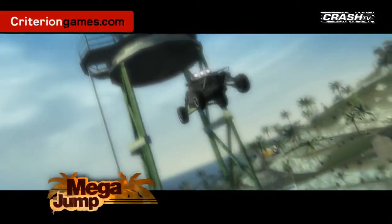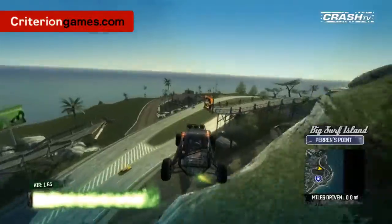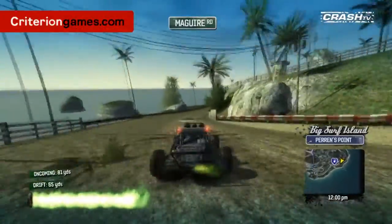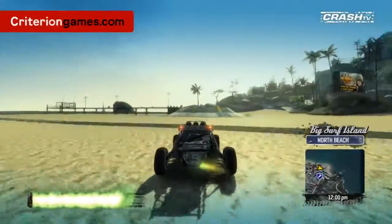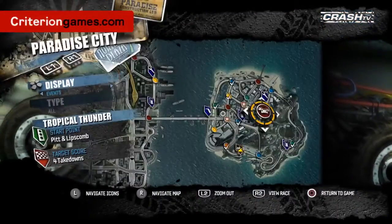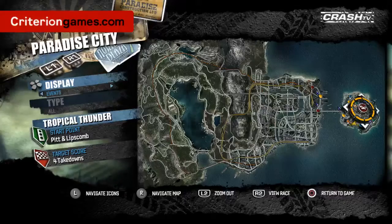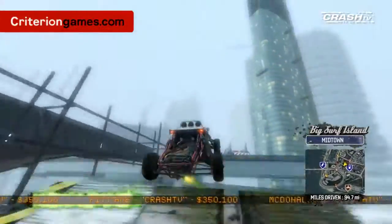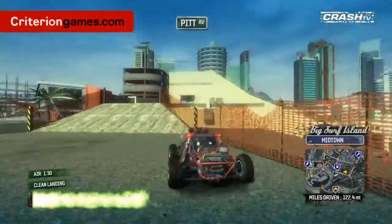One of the things we always said when we designed the island is that our mantra was: if you can see it, you can drive it. We got a bit bored of being confined by roads in other games — we wanted it so that if you see a billboard up there, a jump up there, or your friend up there, you can actually go there. You'll notice Big Surf Island is about the same size as Downtown Paradise, but because we've packed it so full of dense gameplay, the actual amount of things you can do there is greatly increased. Because you can drive over all the buildings and all the rooftops are connected, the playground is much bigger.